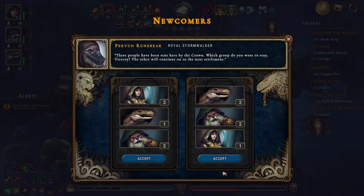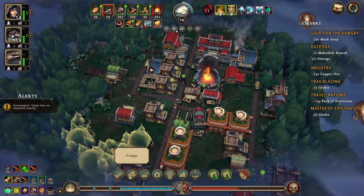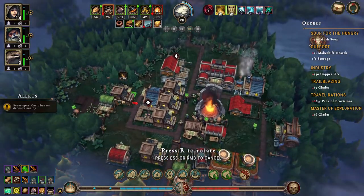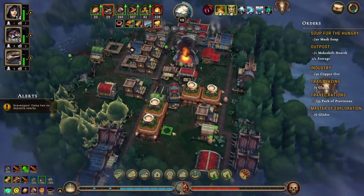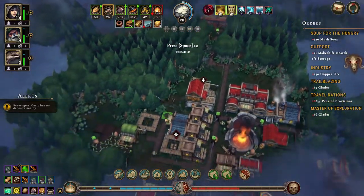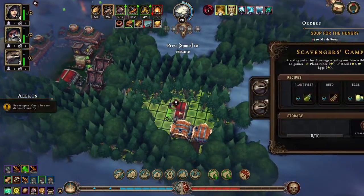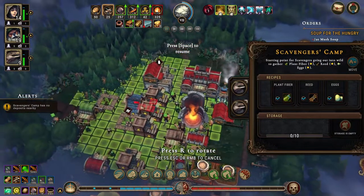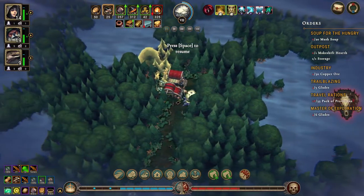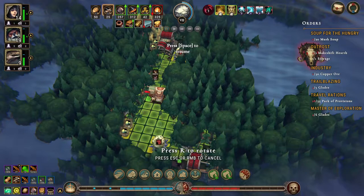I think I'll go with this. We have some homeless so we need another shelter. The scavengers camp has no deposits — there is our scavengers camp here. We opened up here, let's do with the trappers camp instead. We're going to build a trappers camp.